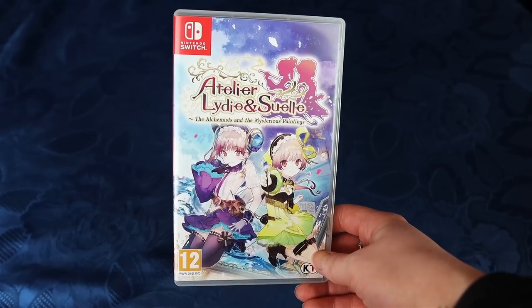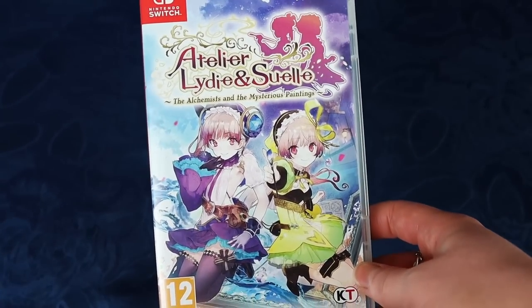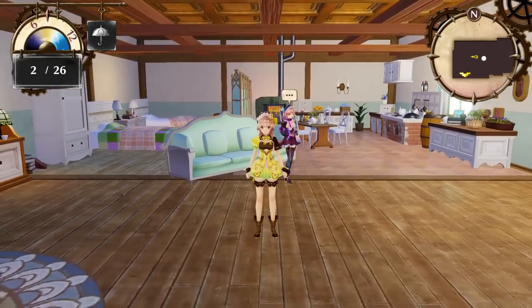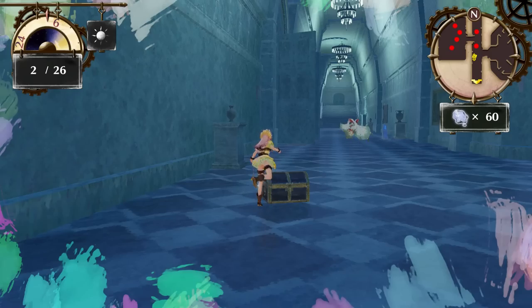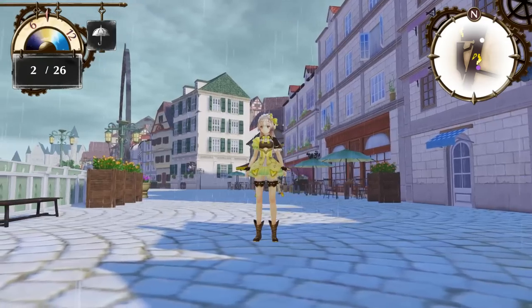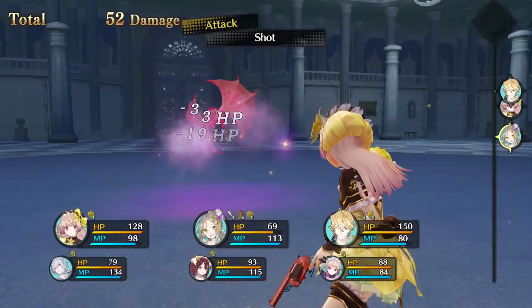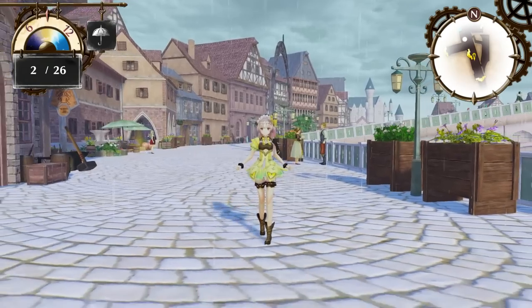This is a physical copy that I remember Metal Jesus Rocks was like, 'Does that come in physical? I need it.' And yeah, it does. Atelier Lydie and Suelle. I have this in physical and it was expensive — GameStop, 669. Anyways, it is a very nice entry to the Atelier series. I did a review of this and I loved it. It's such a cozy game. The Atelier series — you have to try them. They're so good.